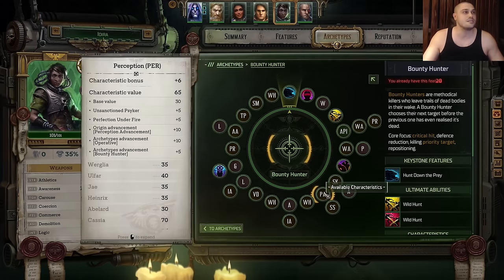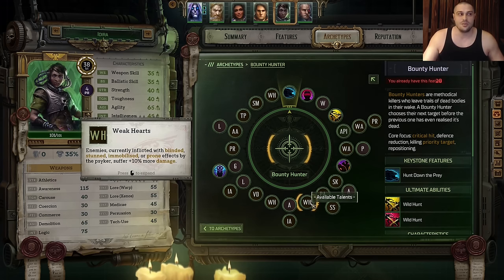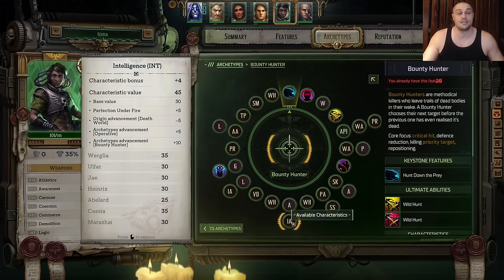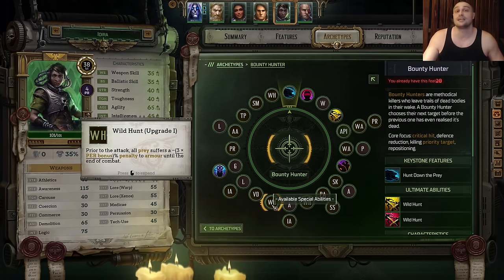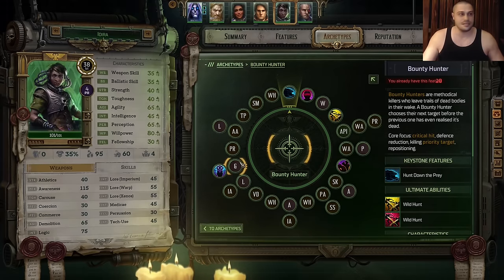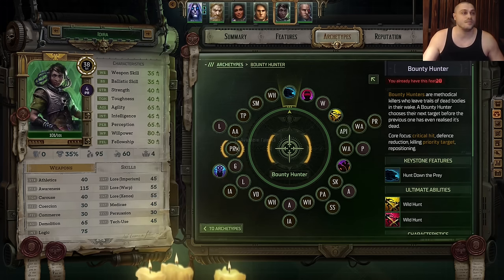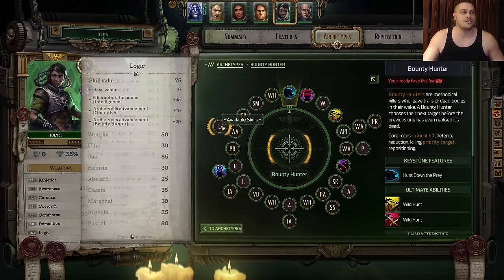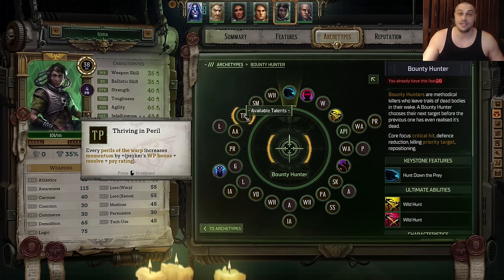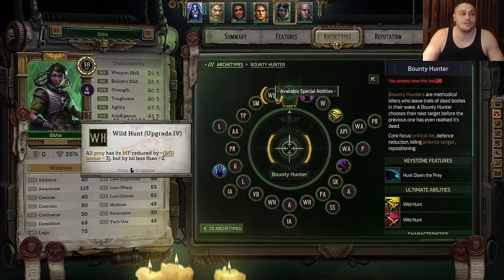Then Savor the Kill talent. Then Awareness on Idira. Then Perception, then Second Sight, then Weak Hearts for additional damage, then Awareness, then Intelligence. Then Wild Hunt Upgrade number 1. After that Visions of Doom talent. Then Logic, then Intelligence. Then a free grenade on Idira, and we learn the active ability Foreboding. Then Psy Rating 3 upgrade — we enhance Psy Rating as much as we can. Then Agility, then Logic. Then Thriving in Peril talent. Then Subtil Manipulation talent. The last one would be Wild Hunt Upgrade number 4. This is full Psyker Idira — much less Operative and Bounty Hunter, this is a Psyker mage.